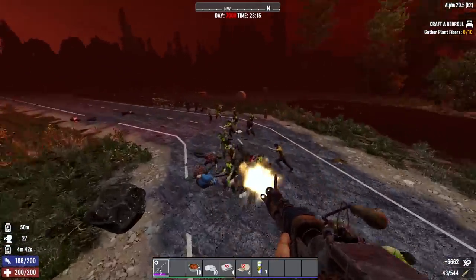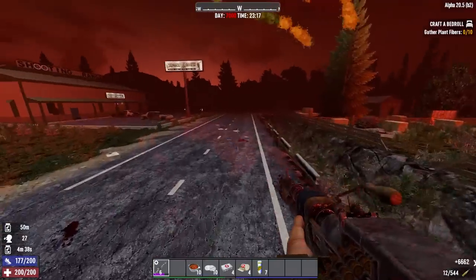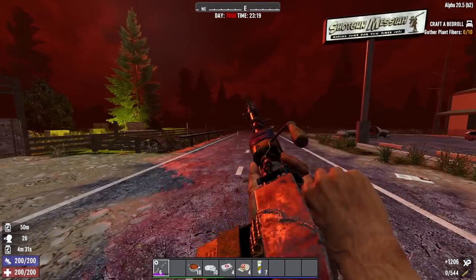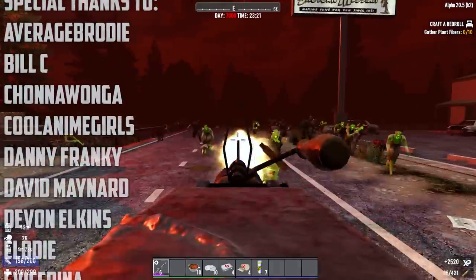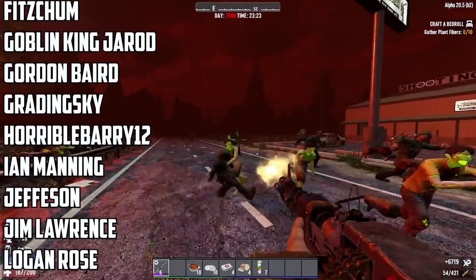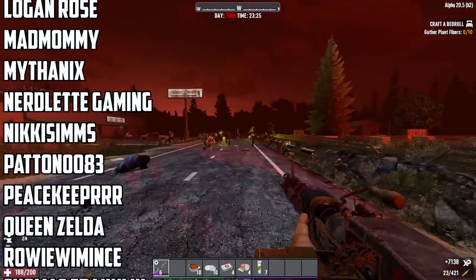Machine guns are pretty simple overall. The most interesting mechanic is of course the Commando Adrenaline perk effect, which allows you to run infinitely, and the skillbook effect which gives you bonus speed after kills. I hope you enjoyed the video and maybe learned a new way to use machine guns. Check out my guide on either shotguns or sniper rifles, and thank you to my channel members and patrons for making these videos possible.